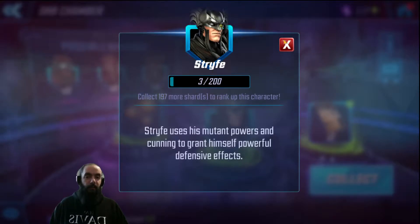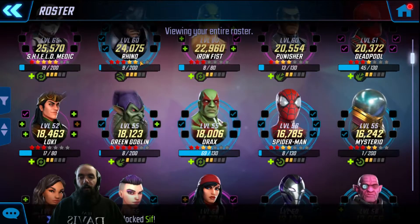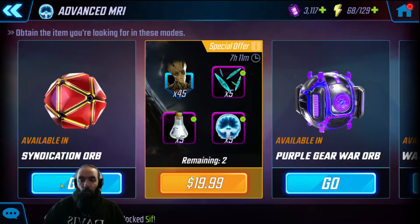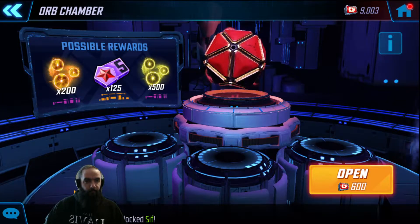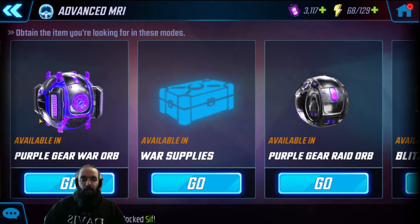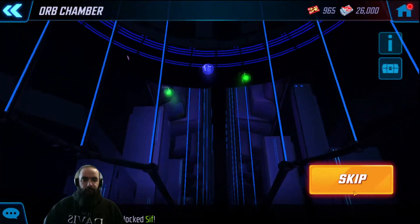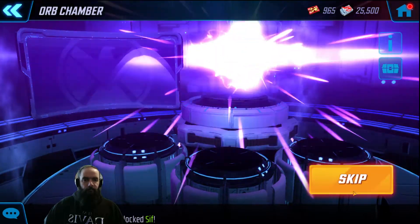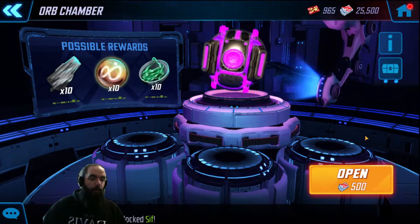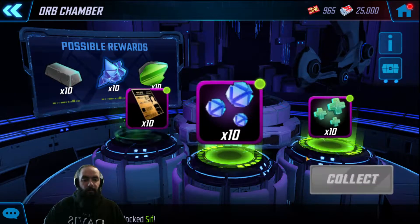Right now I'm looking to upgrade Rhino to tier 9. I need some advanced MRIs — let's see where they come from. Syndication orb — I've got some syndication orbs to open. Purple war orb I can open too. I'm gonna open three of these. If you're not familiar with the game, this is a currency you earn in war; these orbs cost 500 each. I'm gonna stop at 25,000 — nothing I was specifically going for right now.